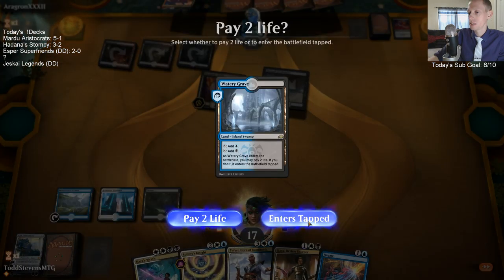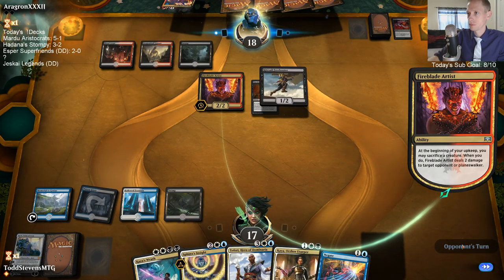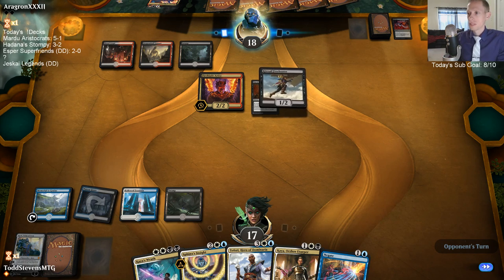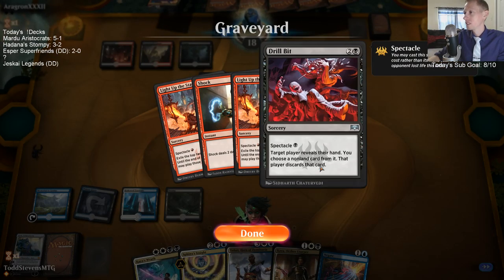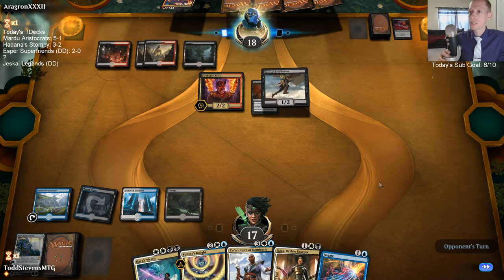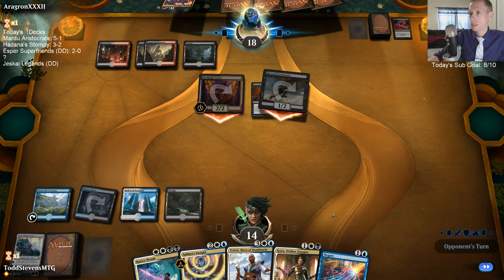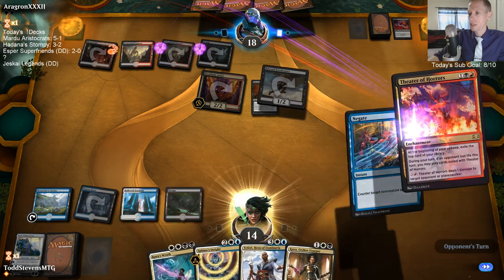They're playing Theater of Horrors next turn - I need to Negate Theater of Horrors. I hate the art on Drill Bit. The flavor text is never boring. We're definitely assuming our opponent casts Theater of Horrors because this is their only turn to cast it with Light at the Stage. That's kind of a good thing about Light at the Stage from our perspective - we basically know what their turn is going to be and can set up our turn appropriately.